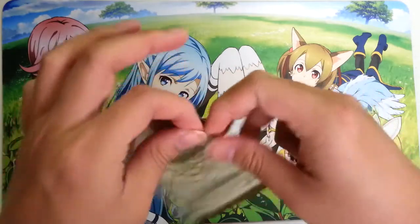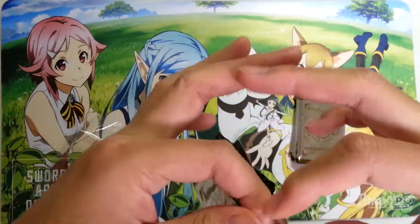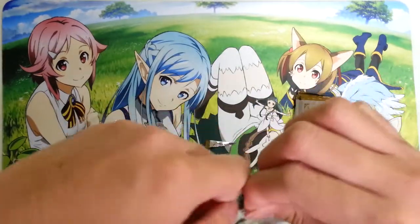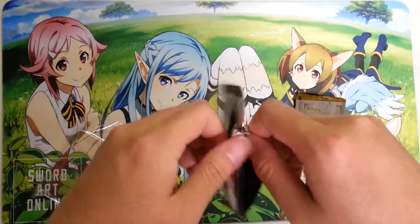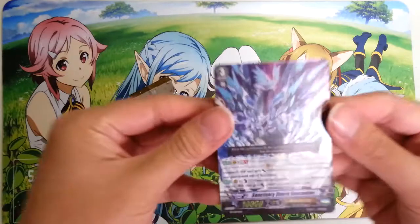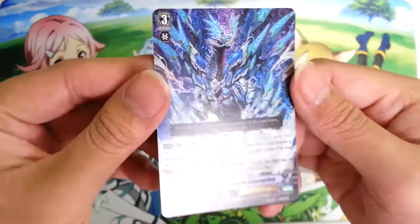It's always kind of a chore to open these up. I'm going to start with the first foil — Sanctuary Guard. It is a Royal Paladin.